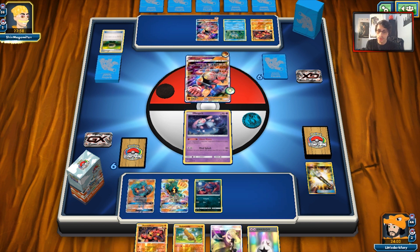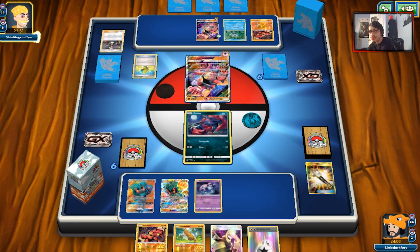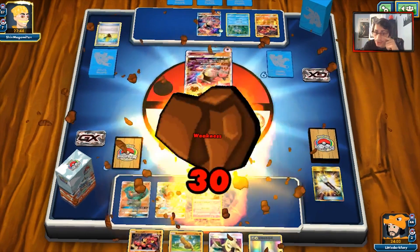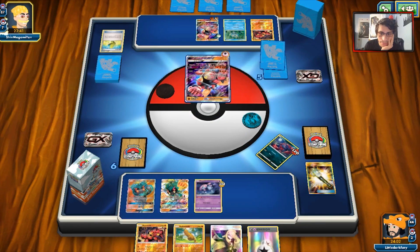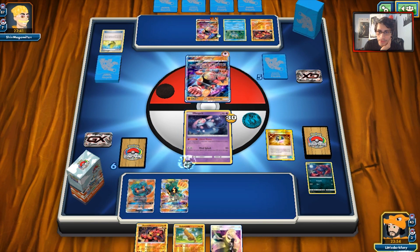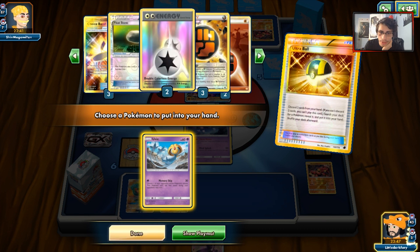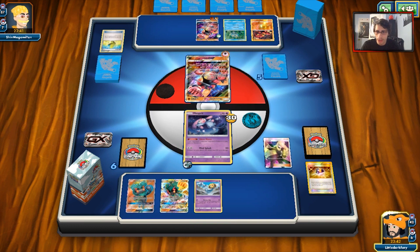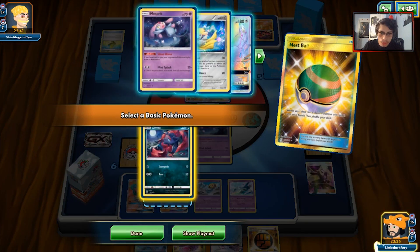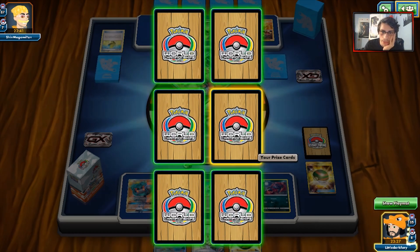I might have to swing with Guzma, using Zoroark. We do have Jirachi which could come in handy. He's going to knock out my Zorua. Interesting — he's playing Max Elixir. How clunky is this deck? This guy has B-String, Max Elixir, Greninja, and Water Energies. We'll bring out Mesprit. Good draw — we can grab our Uxie. We have three Choice Bands, so let's see if we can hit a knockout. Cynthia gives us a Choice Band and Latios. We'll put the other Zorua down. Mesprit Mind Splash for the KO — taking down Buzzwole GX for 200 damage. We take our two prize cards.